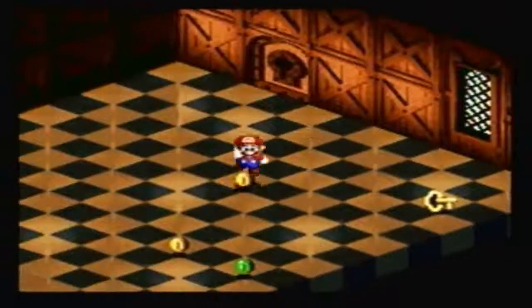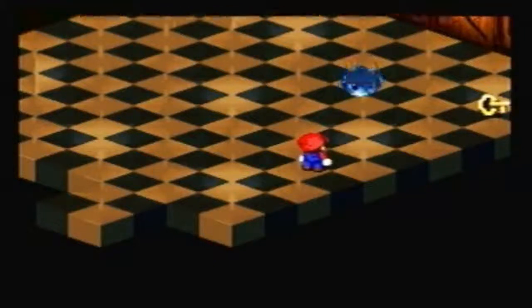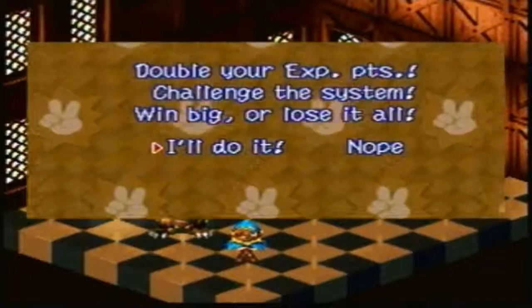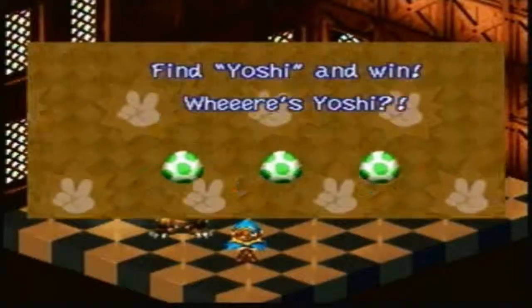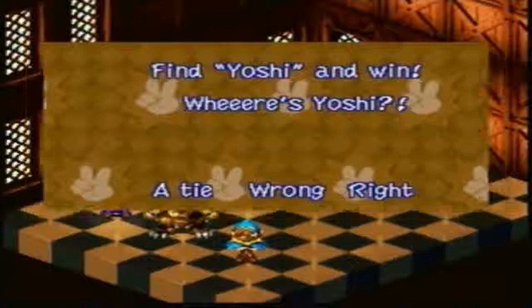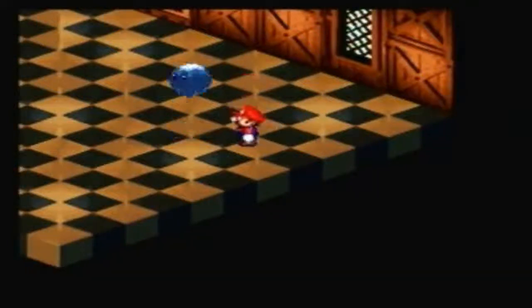And now this is a double your experience point thing, so let's see what we get. Got a tie, so no double for me. Oh wah. M got the room key, which is hello.